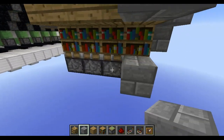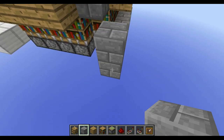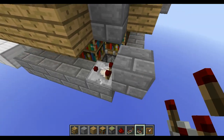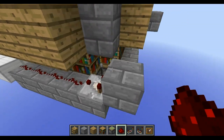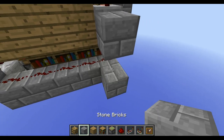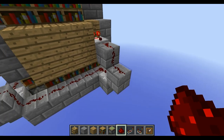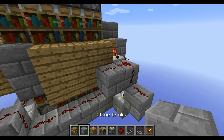Now go down here and place four blocks and a fifth one in a row like this, then go up one and place another five blocks here. Grab a comparator, place it like this, then some redstone wire like this, and on those blocks put some redstone wire too. Then place another block here with a comparator on top of it, a block behind the comparator, and a bit of redstone here. Then place another normal block here and place some redstone on top of it too.